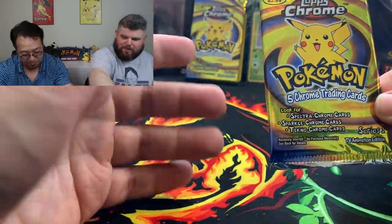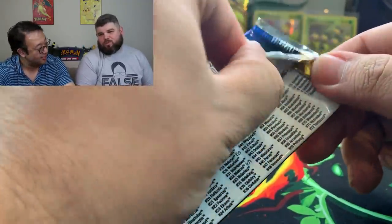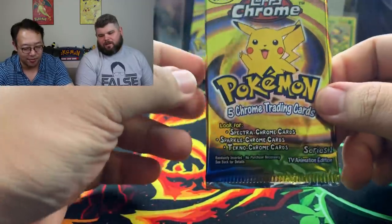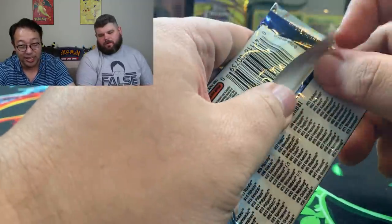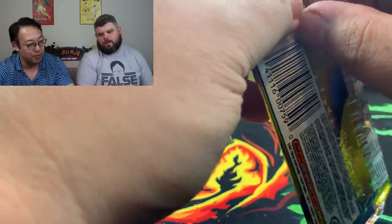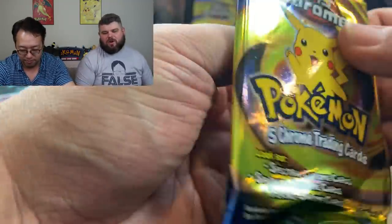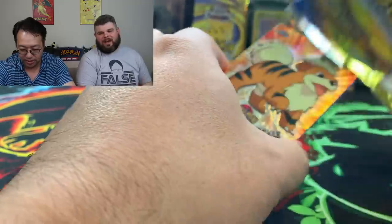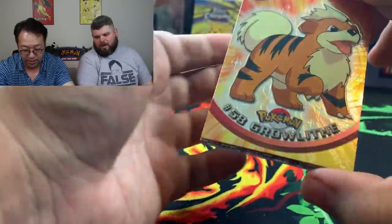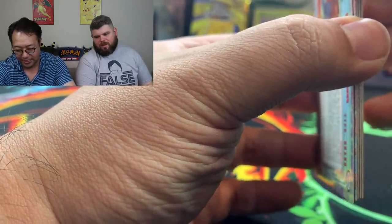Tops Chrome packs — I'm feeling this one right here. We're gonna put that in the bag, it's gonna be the 'wall of fire.' Let's crack these bad boys. Tops Chrome was not very popular back in the day — Tops itself wasn't as popular in Pokémon cards at the time. But recently they've really picked up. Charizard — a lot of people don't like Charizard, maybe the younger generations don't understand the popularity, but Charizard was and is the icon of Pokémon.